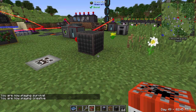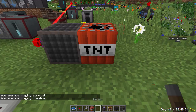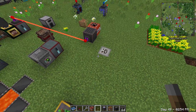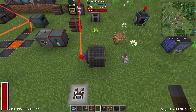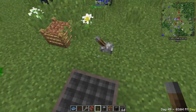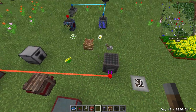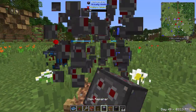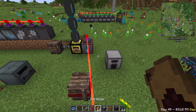The shock absorber prevents explosions in its area. TNT detonated nearby causes no block damage at all, making it excellent protection against creepers or griefing on servers. Place several around your base and nothing can blow it up.